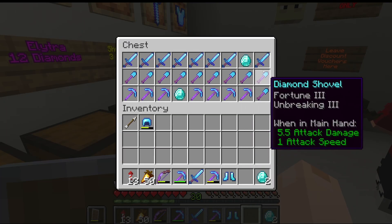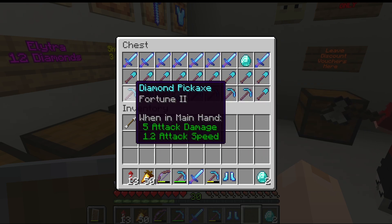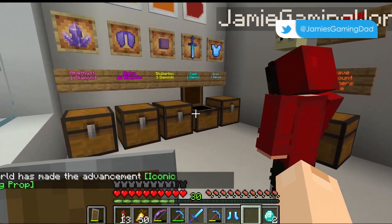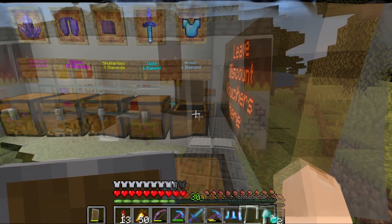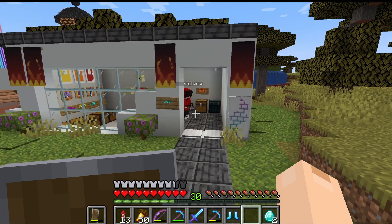So here we can see we've got different enchantments on the tools. He'll pick whatever he thinks is best here, and the same thing goes for the armor as well. And there we go — he's done, I think.